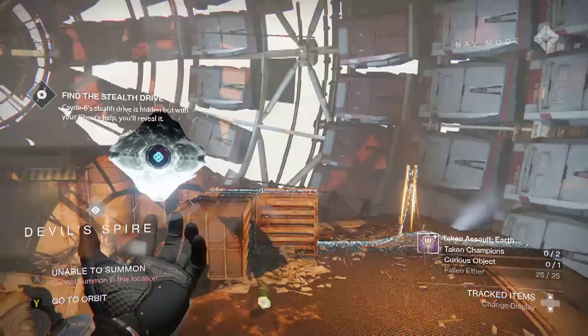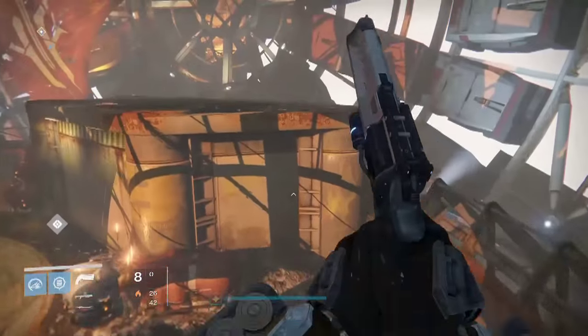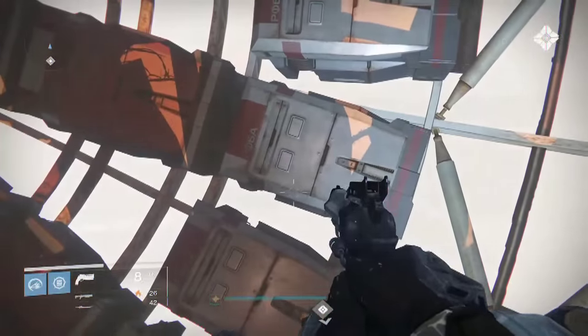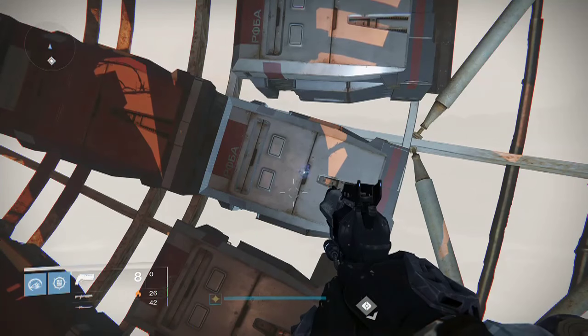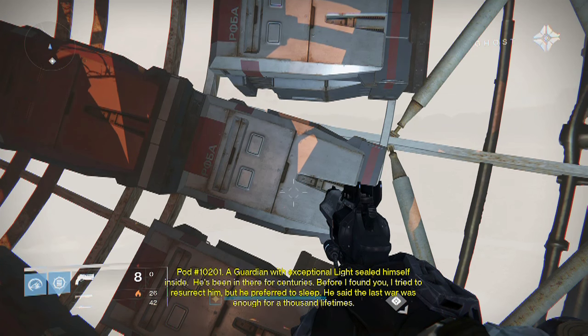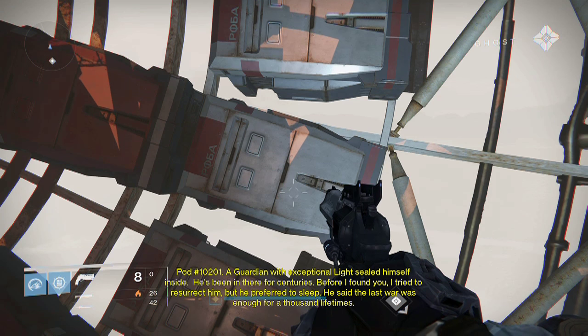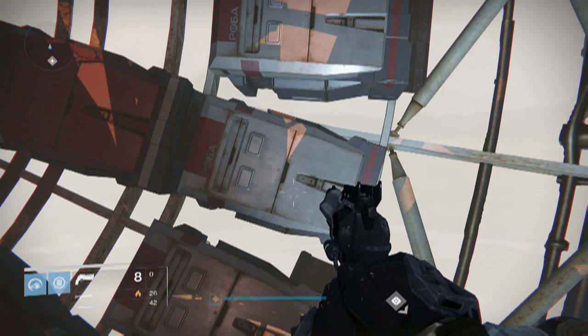One of the coolest things about this area is what I like to call the frozen chief. On the same shed/rooftop area, listen for the scan sound your ghost makes and look towards the stasis pods — you can scan one of these. It says: "Pod number 10201. A guardian with exceptional light sealed himself inside. He's been in there for centuries. Before I found you I tried to resurrect him, but he preferred to sleep. He said the last war was enough for a thousand lifetimes." There's speculation that Bungie is hinting towards this being the Master Chief from the Halo series. It's not confirmed, but it does fit — who do you guys think it is? Let me know in the comments.